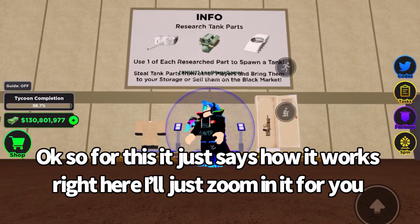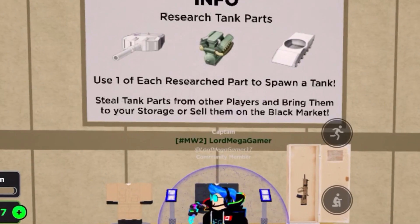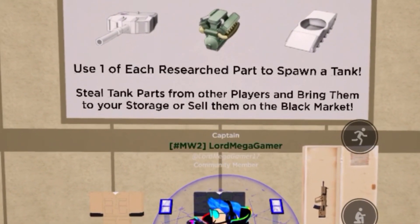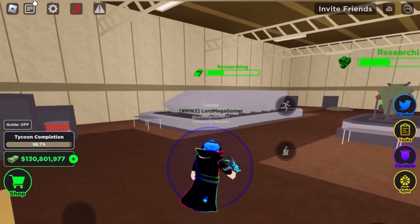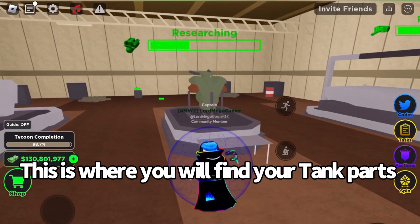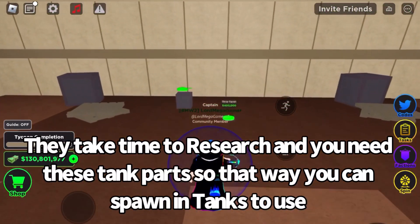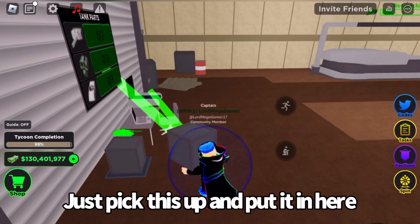So for this it just says how it works right here, I'll just zoom in for you. This is where you will find your tank parts. They take time to research and you need these tank parts so that way you can spawn in tanks to use. Just pick this up and put it in here.